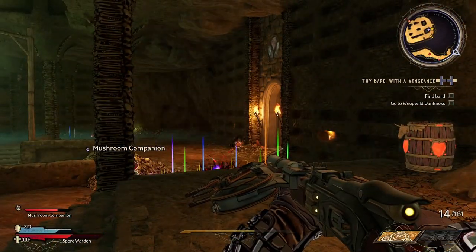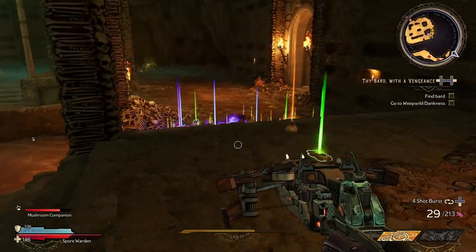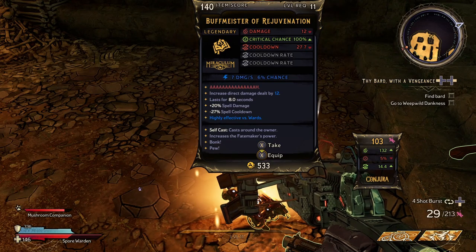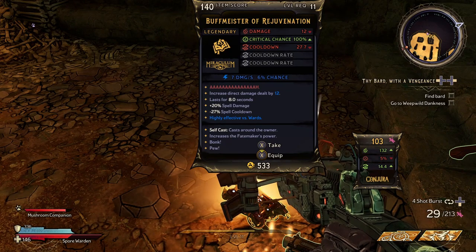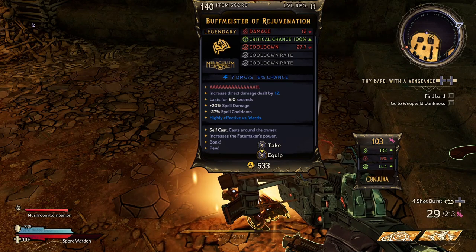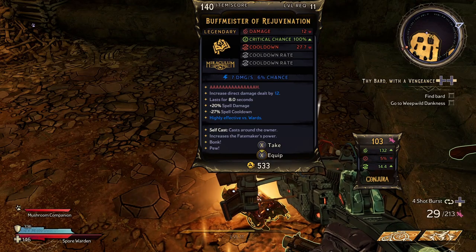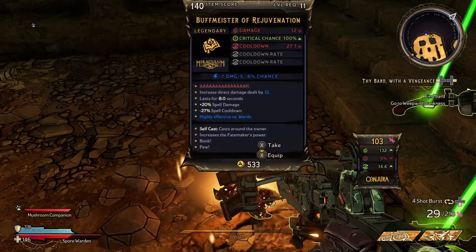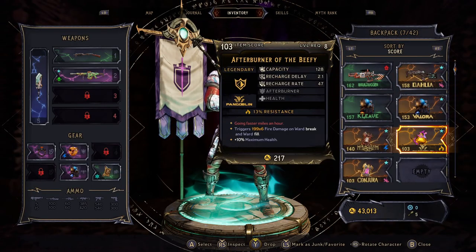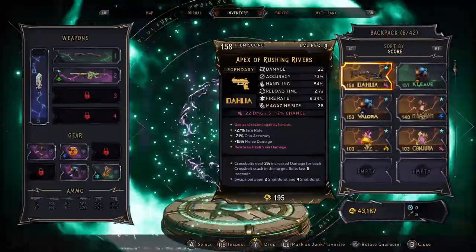I am level 11 and I got a legendary — Buffmeister of Rejuvenation. It increases direct damage dealt by 12%, lasts for 8 seconds, has 20% spell damage and a minus 27% spell cooldown. It's highly effective against wards. It says self-cast, casts around the owner, increases the Fate Maker's power — bonk pew — it's got a 100% crit chance. I'm going to have to try that. So right there I sold my junk — it was about three and a half grand I got.